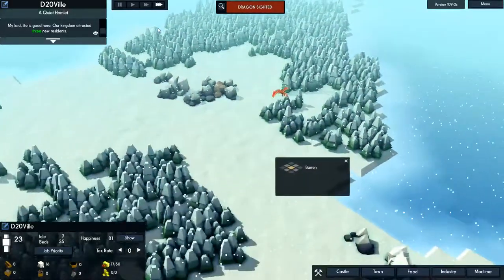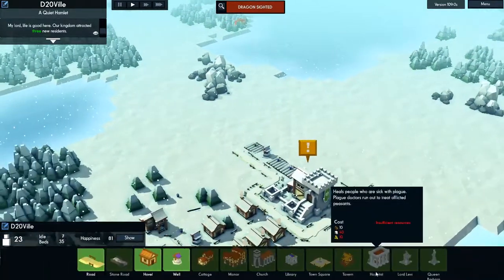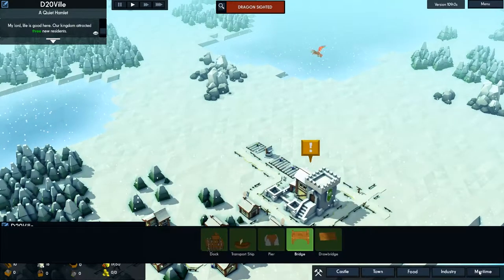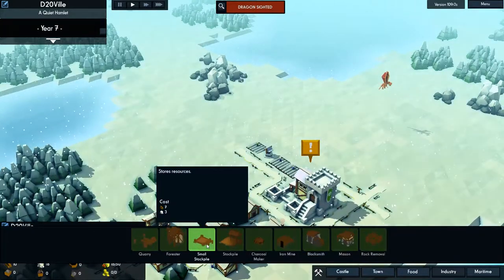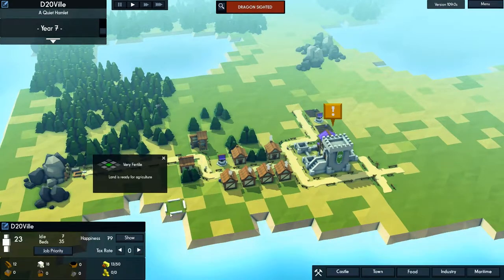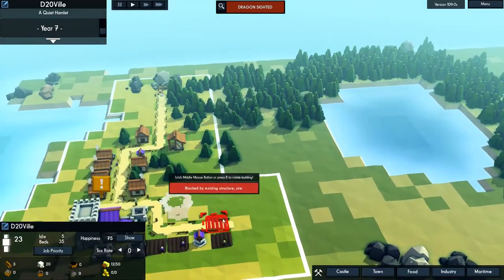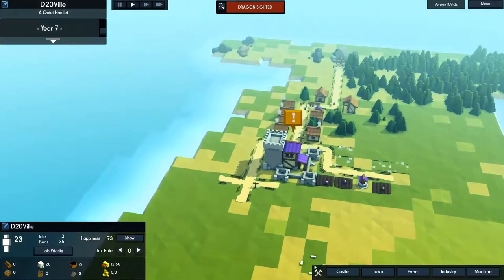Dragon sighted! Let's see what he does — barby dragons. There's not much you can do with a dragon; it takes ages of power and expenses. You might get lucky and it might just be there to have a look and then go away. Food's becoming an issue — you need more food. You can build a windmill which enhances any farms around it.